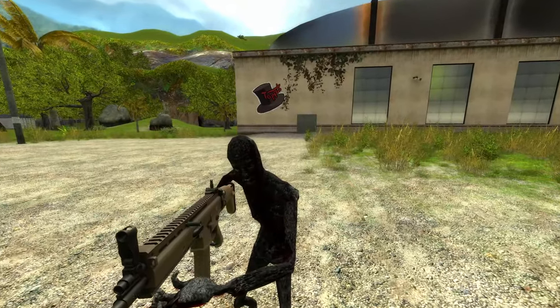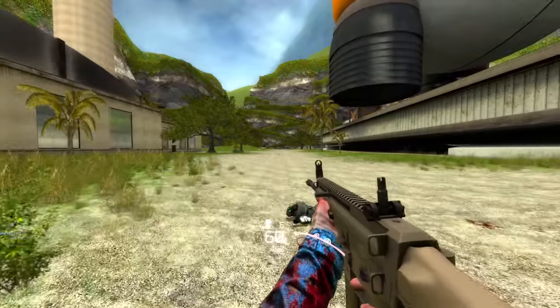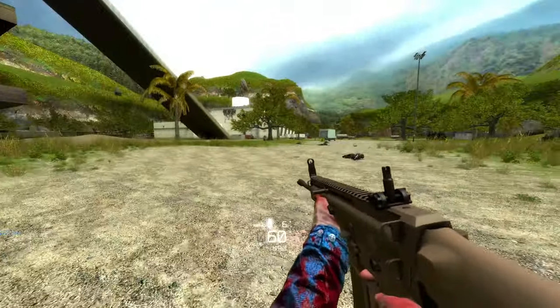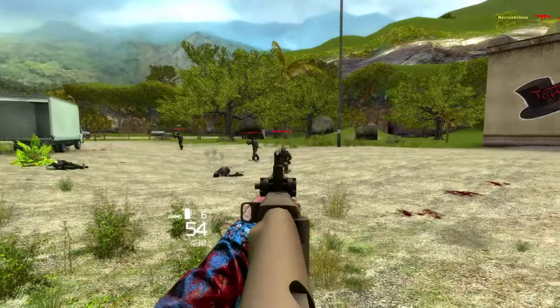Now we do have one big issue — we've got nothing to protect my big charred noggin. Thankfully, we have the OpsCore Fast MT. Putting this on, now we have some proper head protection. This is going to protect you from not only headshots, but it's going to give you an additional 10% damage reduction. That means that even when you've got a bunch of combines shooting at you, I think we're going to be just fine.